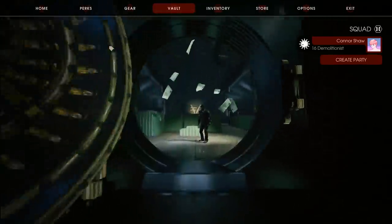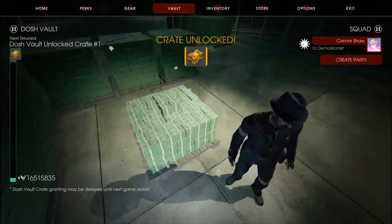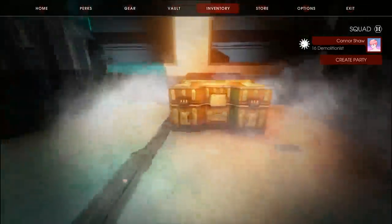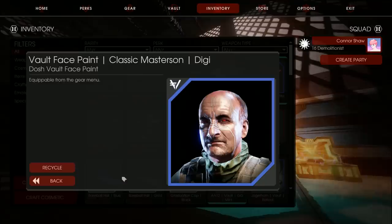This differs greatly from the dosh vault, which stores up an unrelated currency called vosh, which builds up as you complete daily and weekly tasks, eventually dropping loot boxes that can be opened for in-game untradeable cosmetics — things like weapon skins, hats, everything you'd expect from your modern cosmetic loot box.